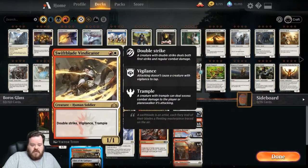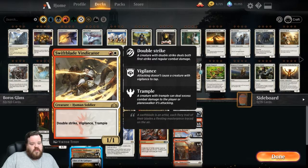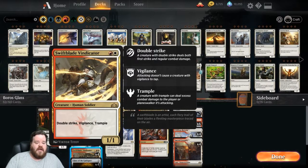Swift Blade Vindicator is a 1/1 for two but with Double Strike, Vigilance, and Trample. In the first game you'll see — I totally forgot that with Double Strike, when First Strike happens and it kills the creature, the second hit from Double Strike actually hits the opponent. I didn't know that — well, I think I did know that but definitely forgot it. And I actually won the game without realizing it. So this is one of those really good creatures.